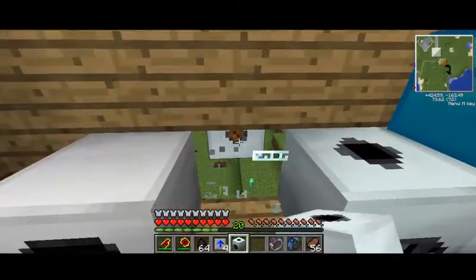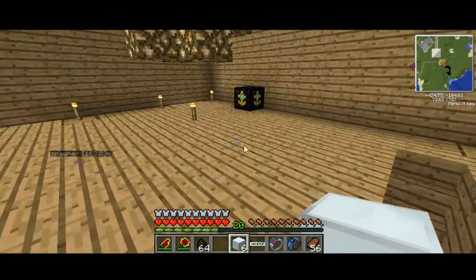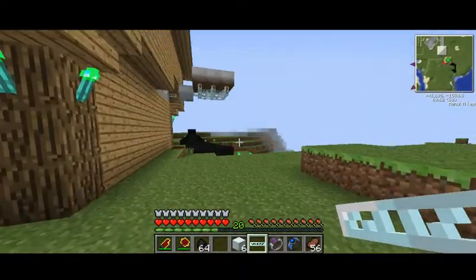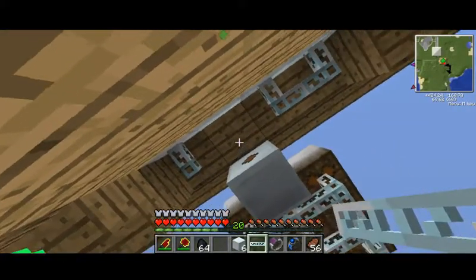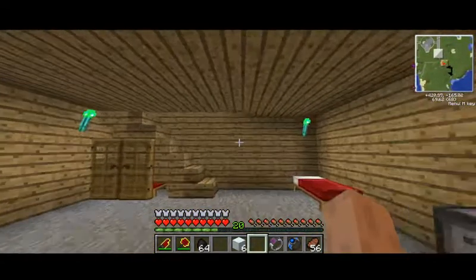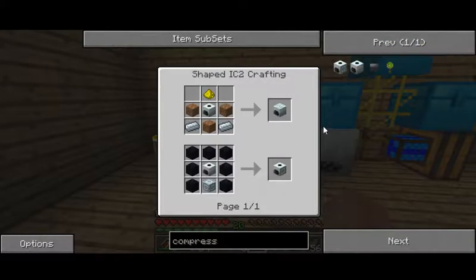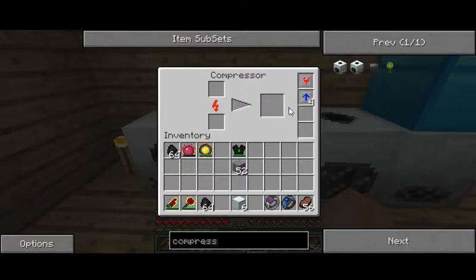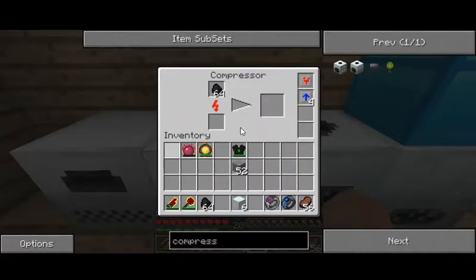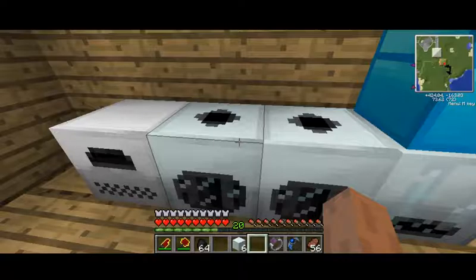Hopefully this one won't explode. That machine is so useful - it can turn blaze powder into blaze rods, and if you had that on a skyblock world you'd be set because you get blaze powder from sieving. Good, it didn't blow up. So you'd get so much like blaze rods just from sieving, and you wouldn't have to go to the Nether. That's what I want - a modpack that makes recipes insanely hard. I made a compressor - well done me, I am smart.